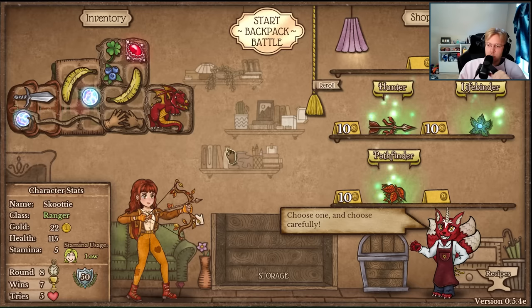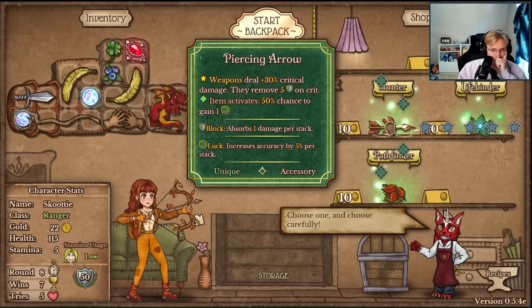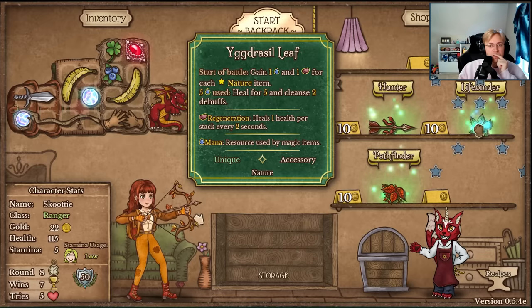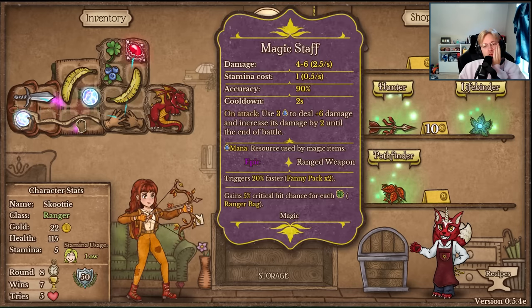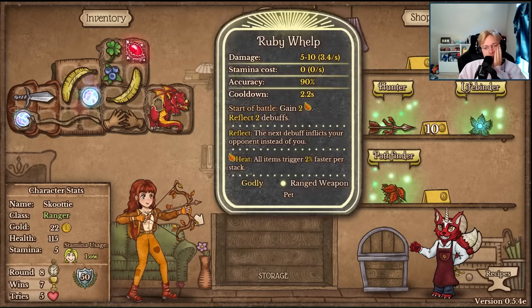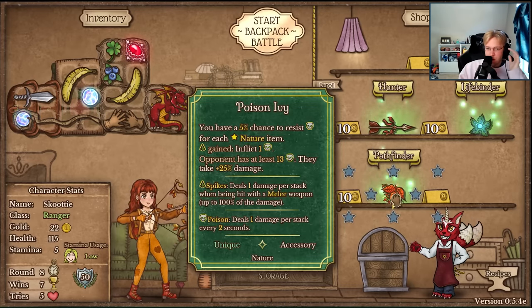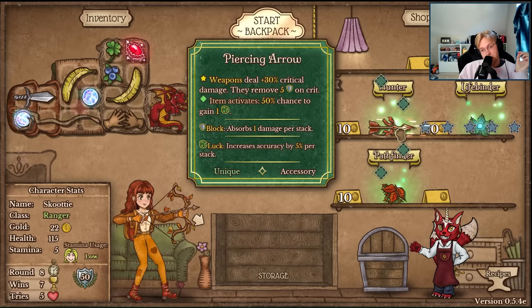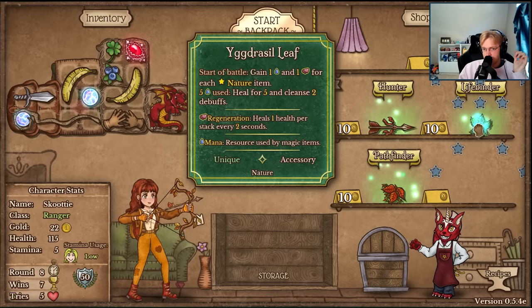On round eight you get your class item. Weapons deal 30% crit damage for each nature item. What is a nature item? Oh, these are nature items. Oh this is too much. 5% chance to resist poison for each nature item. I think it's gotta be this - the Yggdrasil.